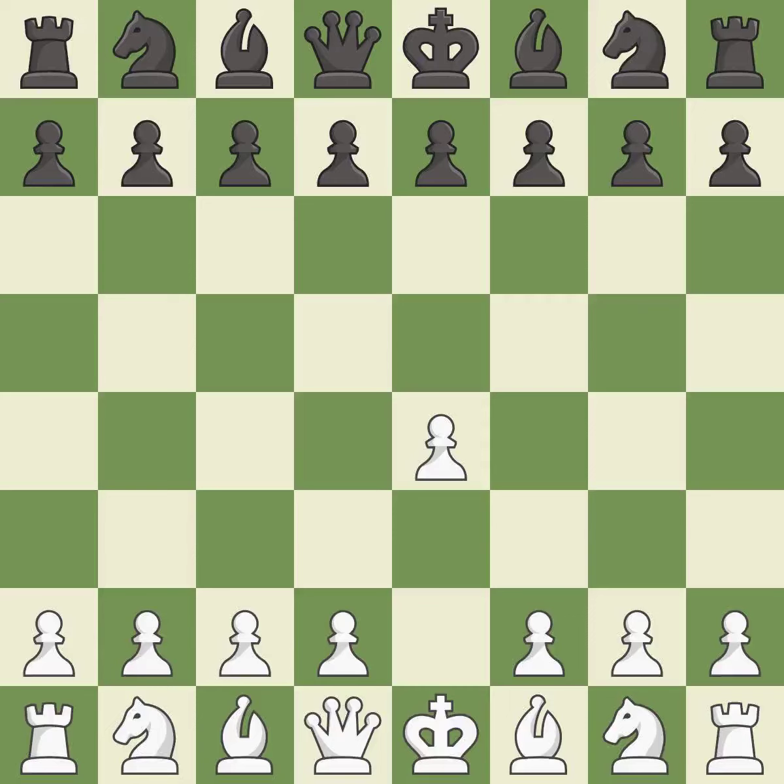Opening with the king's pawn controls the center and opens up the light-squared bishop and queen, often leading to sharp games. The Sicilian defense controls the d4 square with the c-pawn. Nf3 develops the knight toward the center to prepare for a d4-pawn push, where the knight will recapture if black captures on d4.